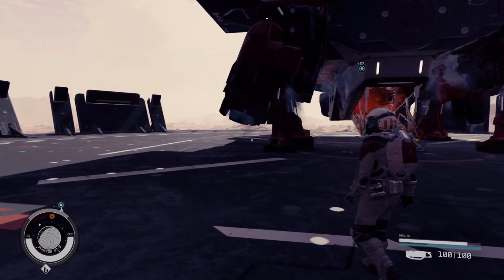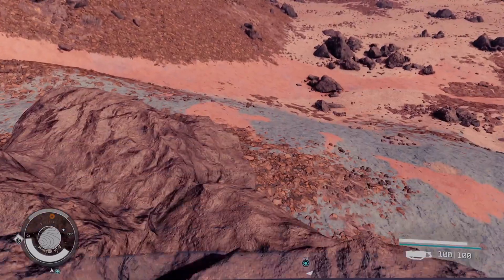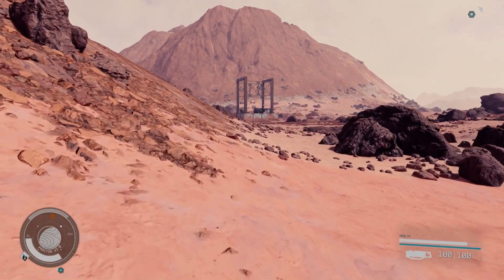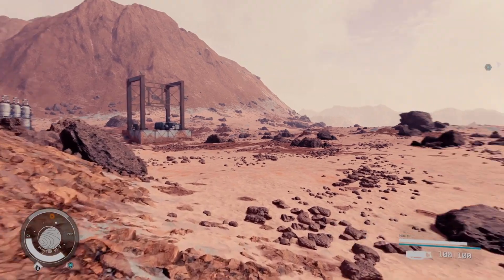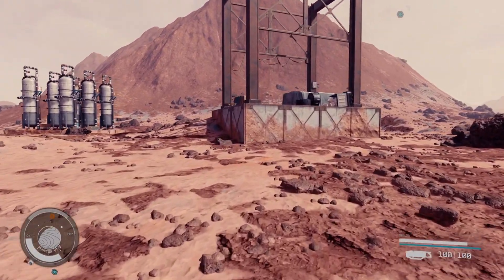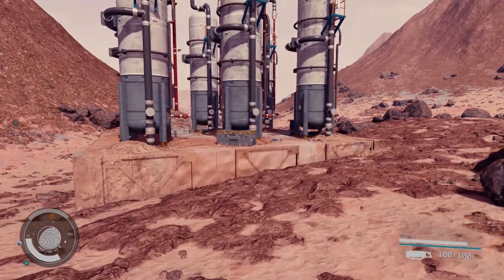From here, with your ship facing the factory, you want to head over this way — just down here a bit further, and just over here, up here.